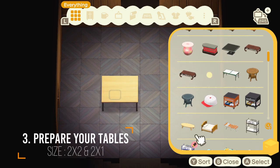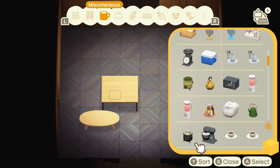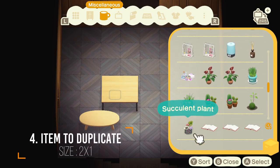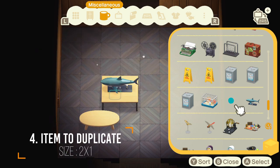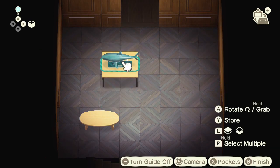In this case, we use this kind of table, but actually you can replace it with whatever storage you have. Then we need to prepare the items to duplicate. Please remember that this item needs to be 2x1 size and must be able to be placed on top of the table.